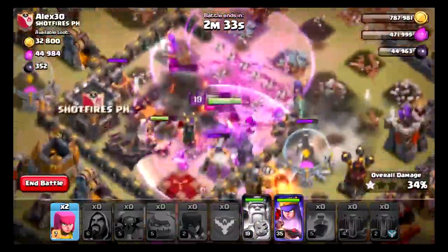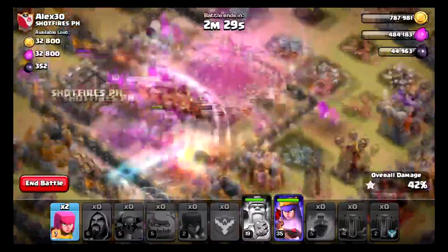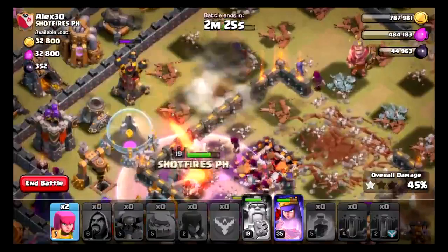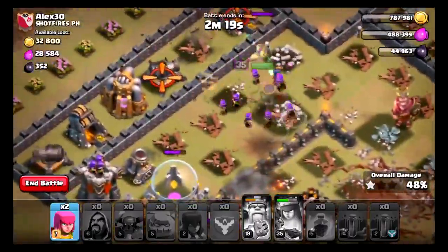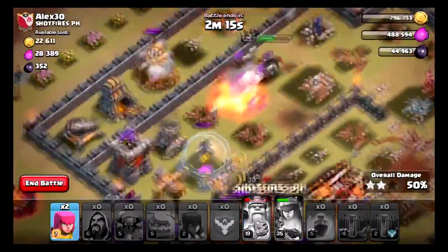So I hit the Barbarian King. We already took out the main tower, and now we're just watching for that queen. When it starts to get really hit... I'm going to leave it a little bit longer. Let's go ahead and hit it — just want to make sure it'll be protected. Bring them out. We just hit two stars.